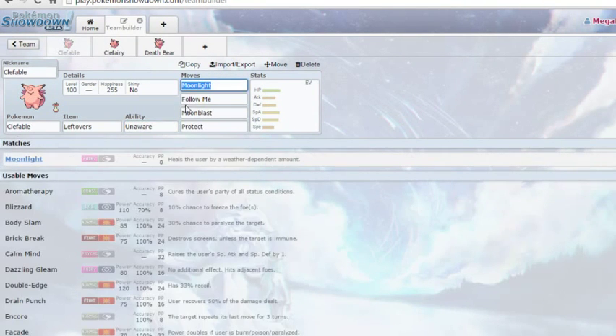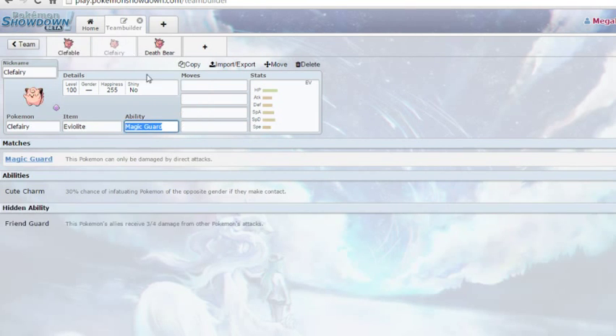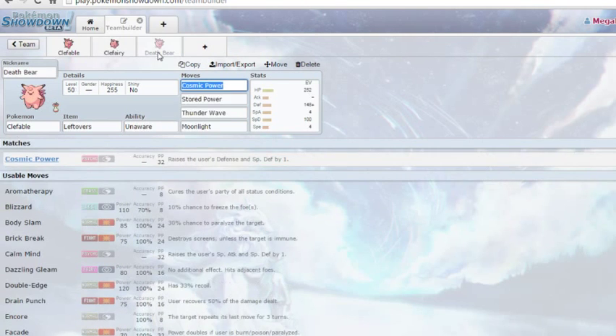Ability-wise, either Magic Guard or Friend Guard will do. For Clefable we have Unaware — Unaware's super good. It ignores stat changes when taking or doing damage, though it's a double-edged sword because if your opponent has minus stats, Unaware cancels them out too. The plus stats are really good, especially when dealing with Mega Kangaskhan. Friend Guard is also super good — that 25% reduction in attacks onto your partner blocks a lot of OHKOs. Clefairy can be run in the same way as Clefable, except with an Eviolite.